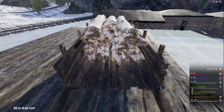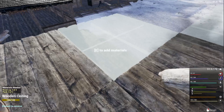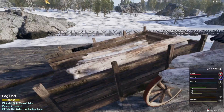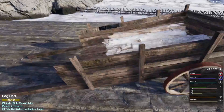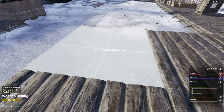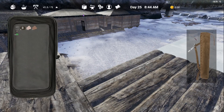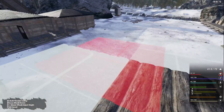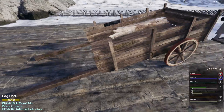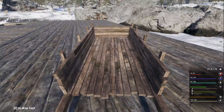We're out of planks. Okay so we can add one more ceiling here, but yeah we've got to get more stuff for that one. We need planks and logs.